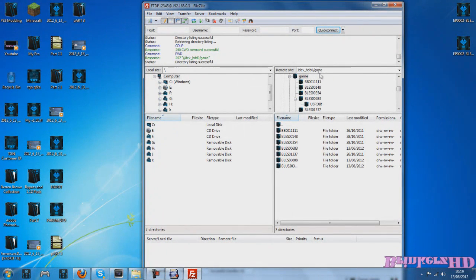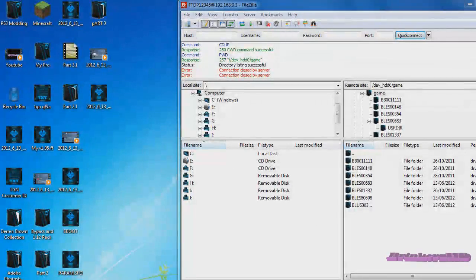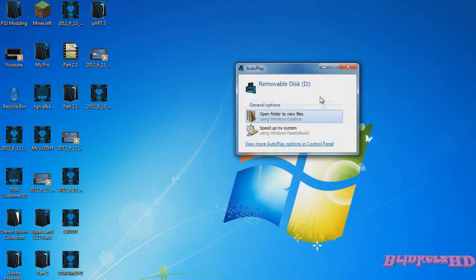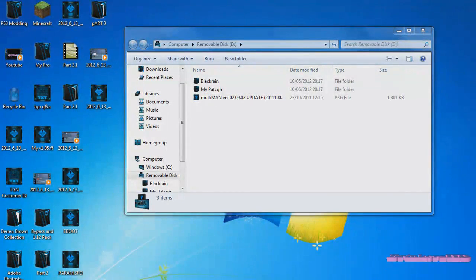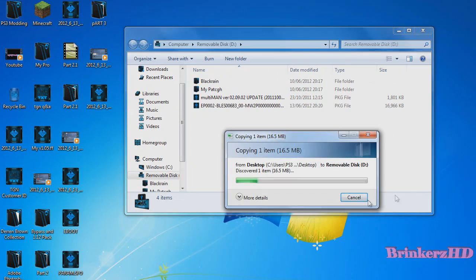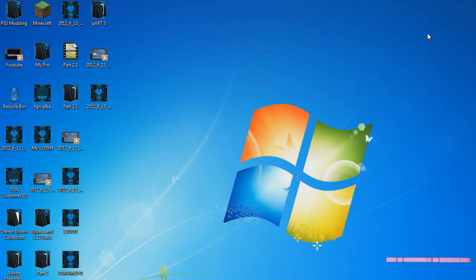Close the FTP server on your PS3 and plug in your USB stick. Now download the 1.13 package file. You can delete the 1.11 from your USB stick and put the 1.13 package file on there instead. Drag the 1.13 in and wait for it to load.